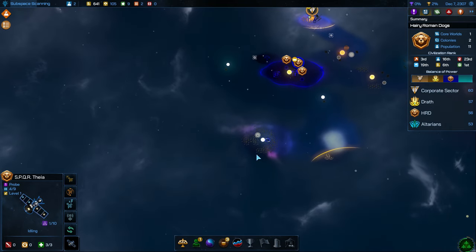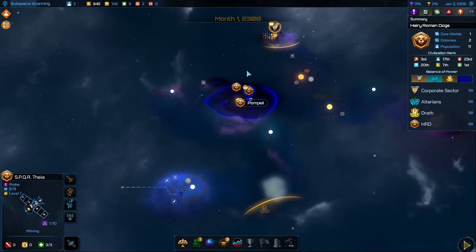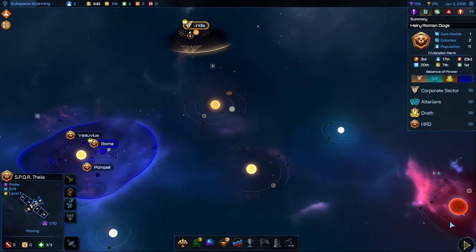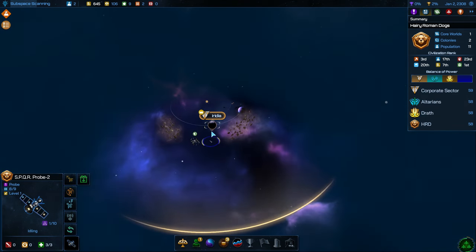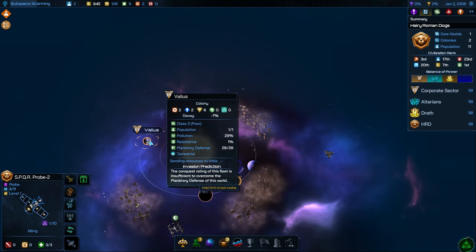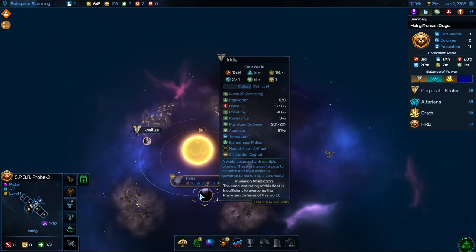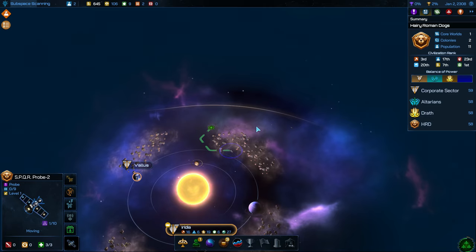Let's go and see if there's anything over here. We can reveal all these different things that our flagship could be surveying because we are all competing for the same survey locations — there's a little bit of a race to it. They have this core world here. I don't know if this is their home system, but I think it might be. It's not a bad system, certainly much larger than the system we started in.